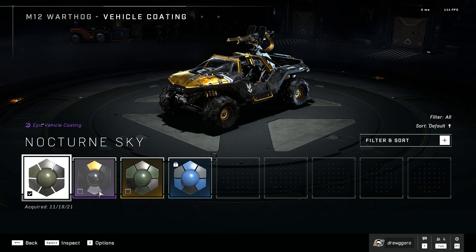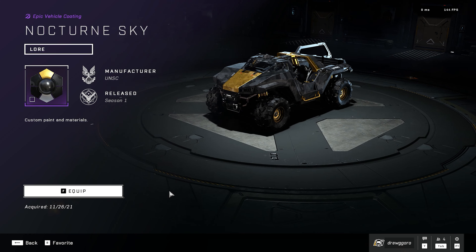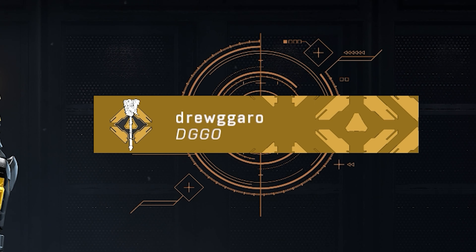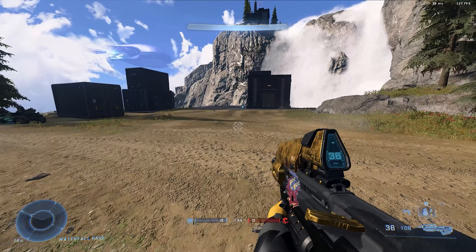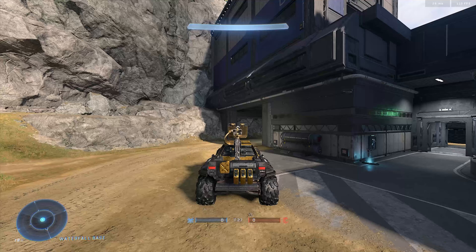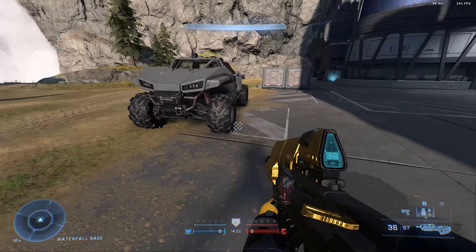Next time you log into your Halo Infinite game, you should see the rewards available. If you've redeemed all the rewards and still have more cans, you could technically redeem more than nine double XP and challenge swaps under one account. You'll always respawn with a nice shiny gold AR, and hopping into a Warthog transforms it into your golden Warthog — similar with the Razorback.